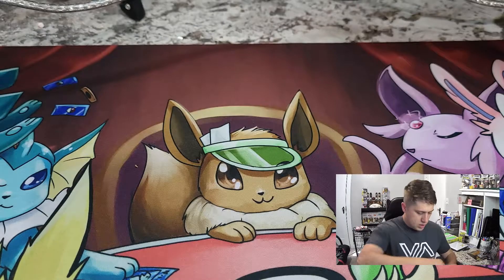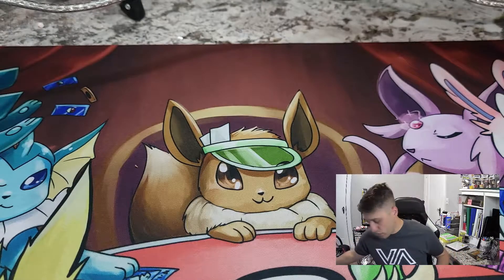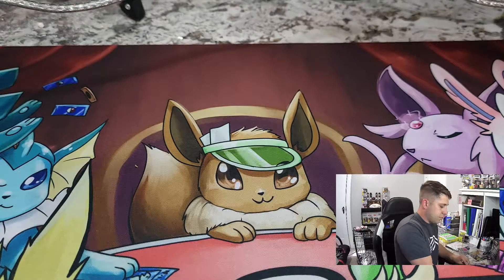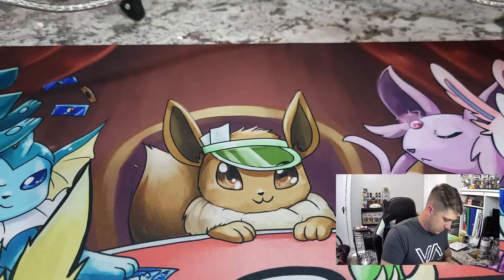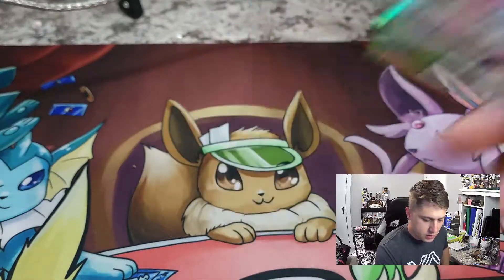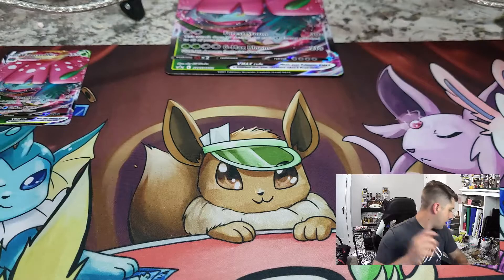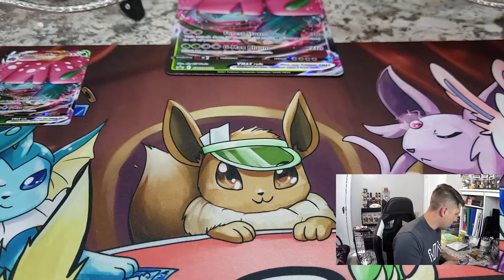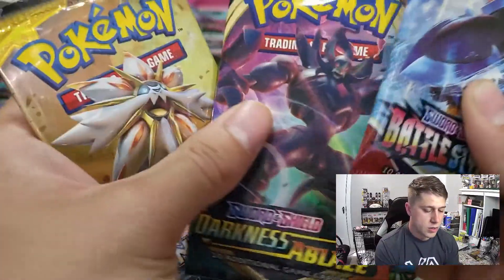We're gonna get right into it - we'll start off with the Venusaur collection box. Each of these collection boxes comes with one jumbo promo card, the promo V-Max for the respective Blastoise and Venusaur. It also comes with these little sleeves - the V-Max Venusaur ones. We got the promo there as well, so we'll put that right there. It comes with four packs of cards: a Sun and Moon base, a Darkness of Blaze, and two Battle Styles. We'll sandwich Battle Styles.